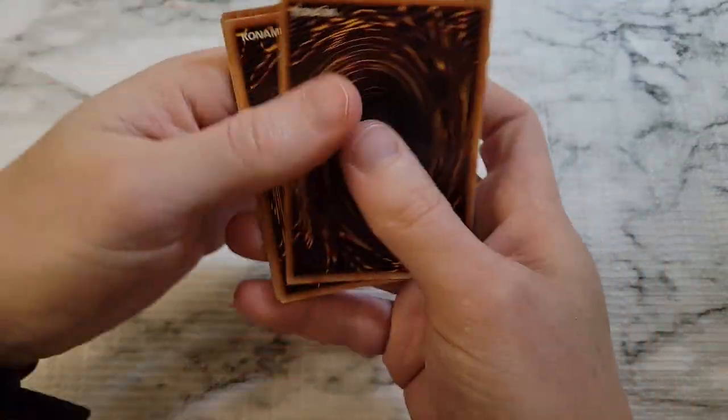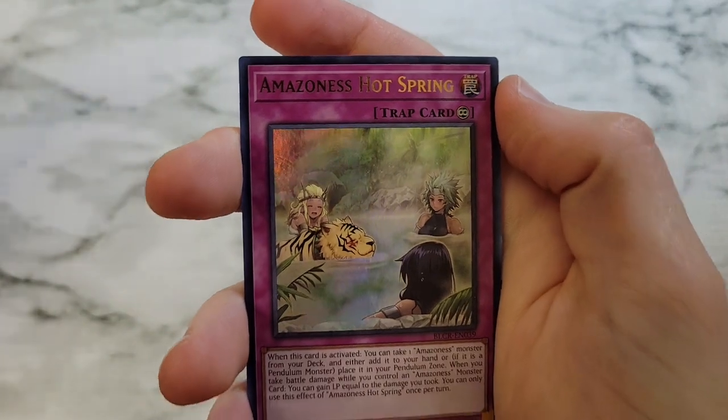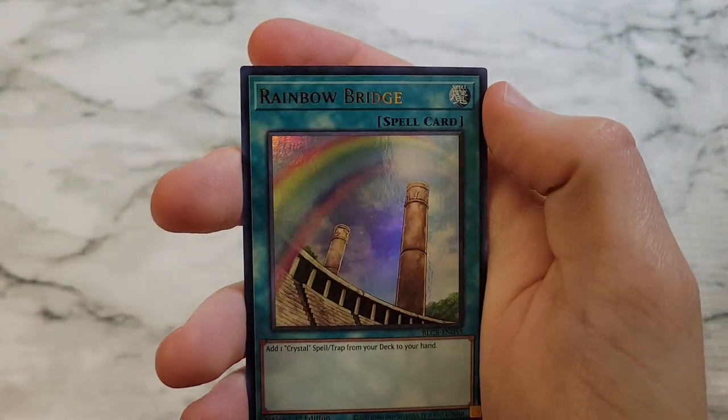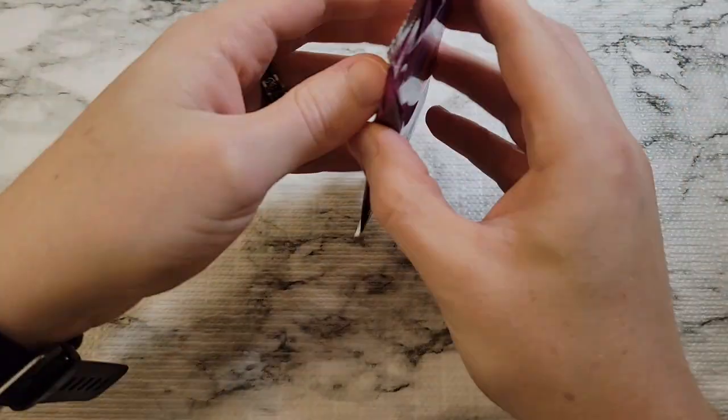Can we get it? Are we gonna need some last pack magic? We got Dynabase again, Amazoness Hot Spring, Gravity Balance, Rainbow Bridge, and Blackwing Vayu — secret rare. Last chance, last pack magic, let's make it happen.